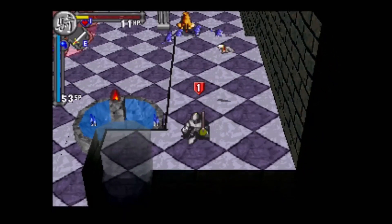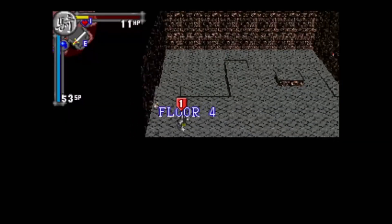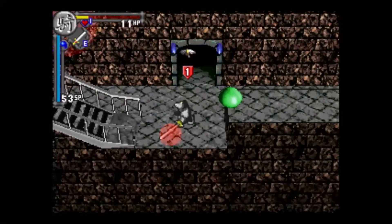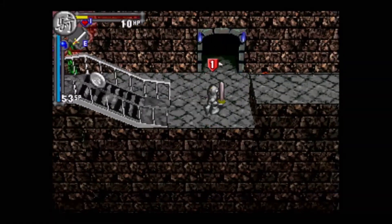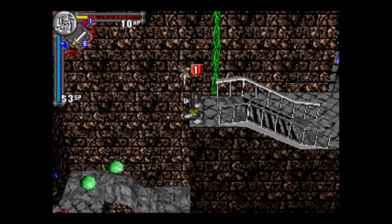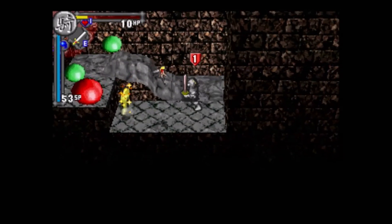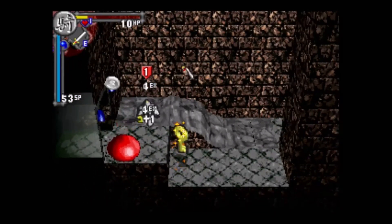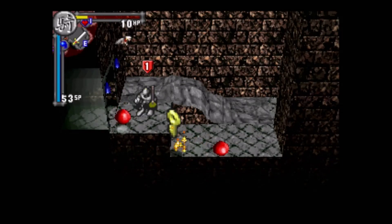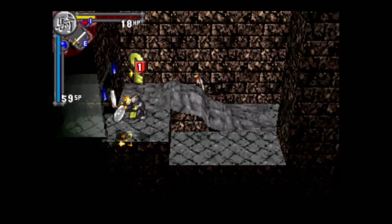It is permadeath. This is a roguelite — once you're dead, that's it. It has very arcade rules. There's not really a deep story or end objective — just get as far as you can, get a high score, and things like that. I would love to play this multiplayer one day. Also, if you fall from a height, you won't take fall damage, but you'll get dizzy when you land. The green slimes are no match, but the red ones split up — too many enemies. Another level up. Let's get out of here.